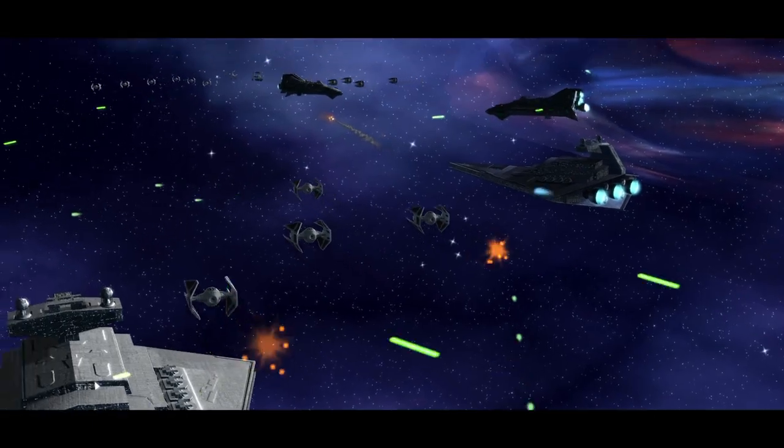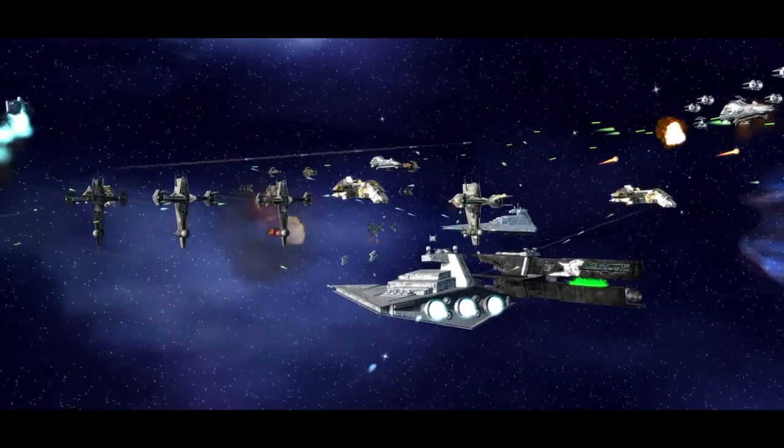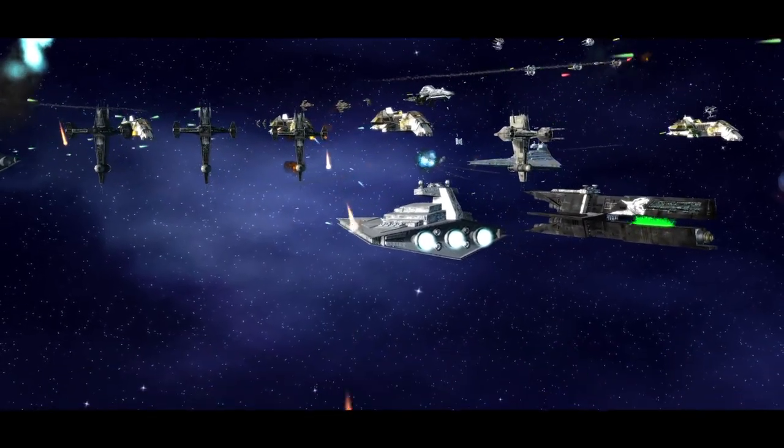Tiber Zaun, Prime Lord and former associate of Jabba the Hutt, works to free himself from the Spice Mines of Kessel and plots his revenge on an unknowing galaxy.